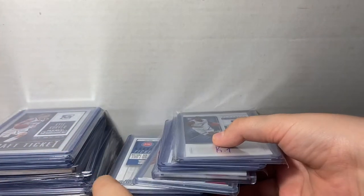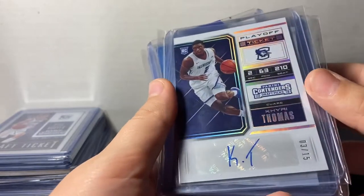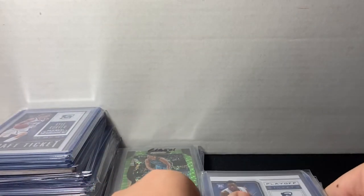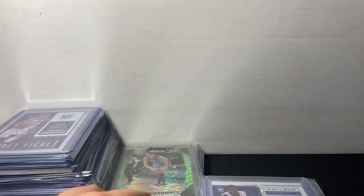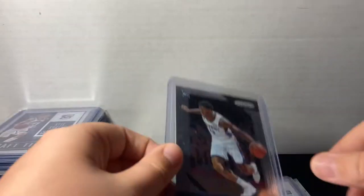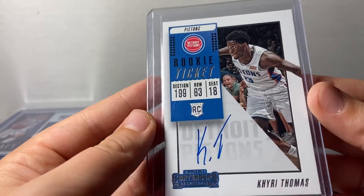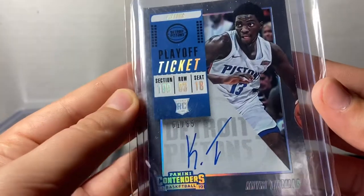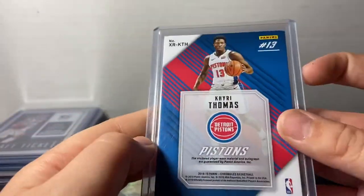Now, moving on to the Kairi Thomas. This is probably my first or second biggest PC. First is this Playoff Ticket, number 3 of 15. A Crack Dice College Ticket out of 23, a Prism Base, a College Ticket Base from Contenders, a Variation from Contenders, a Playoff Ticket out of 65, an Immaculate RPA out of 99, and an XR Patch Auto, not numbered.